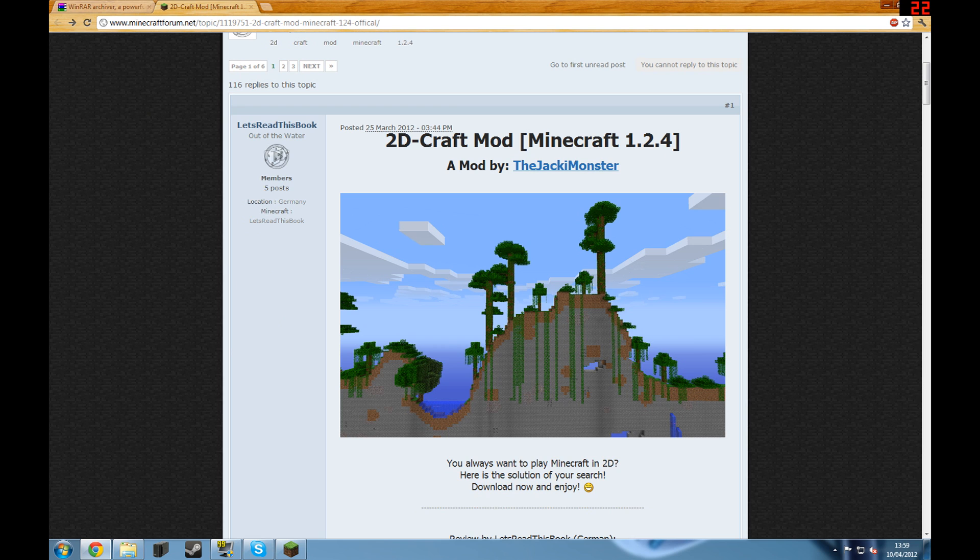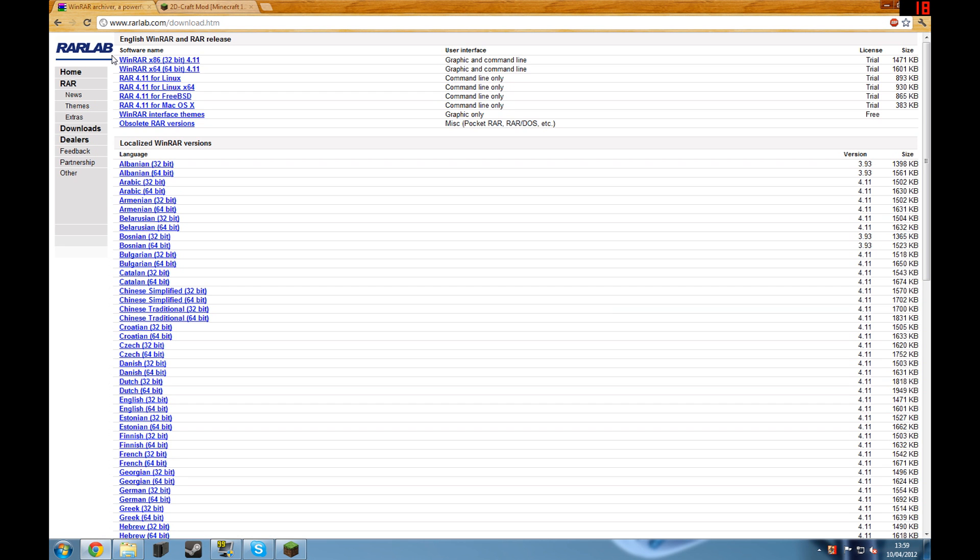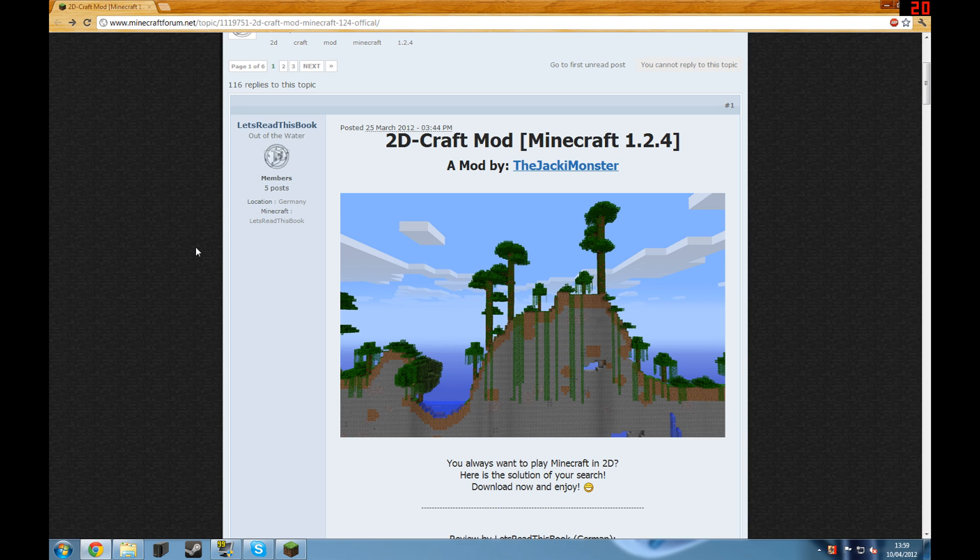First thing we're going to want to do is go to the link in the description that says WinRAR. It will bring you to this page — you want to download whichever one fits your computer, 32-bit or 64-bit. Most people already have WinRAR, 7-Zip, or something similar; they all do the same thing, so if you have any of those you don't need to do this step. Just download and install it.